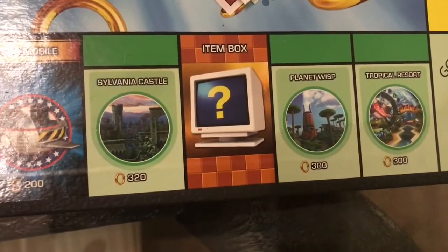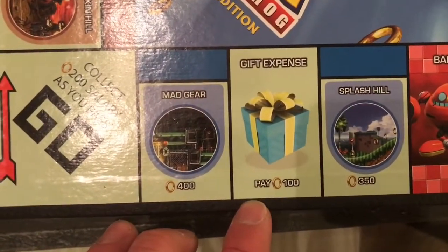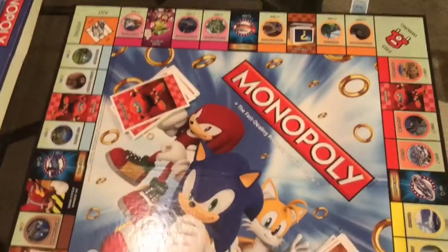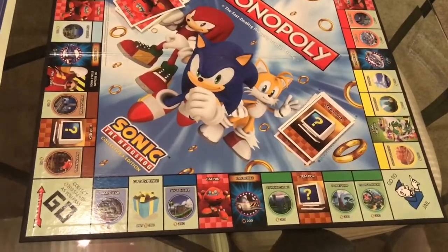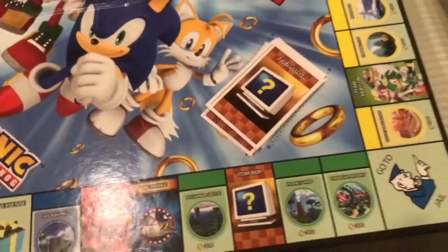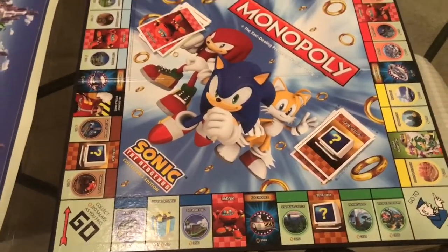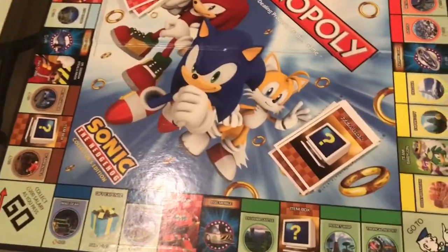On the most expensive side, you have Tropical Forest, Planet Wisp, and Sylvania Castle. Past the Egg Mobile, you have the two most expensive: Splash Hill and Mad Gear. Honestly, didn't expect that. That's pretty much it for the classic one — I think it's very nicely done. Some of the properties could have been moved around; Green Hill should have been the most expensive, and Pumpkin Hill should not have been the least expensive. A lot more classic stages could have been featured, but this was released in 2012, just after the 20th anniversary, so they were probably trying to get some of the newer stuff in there.